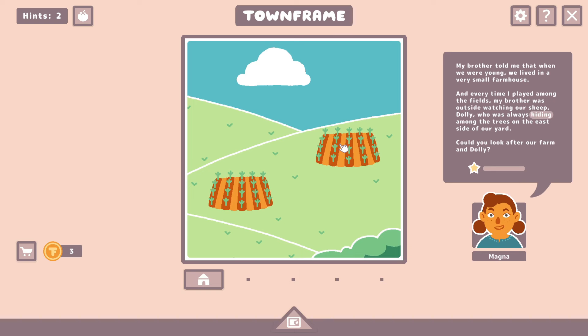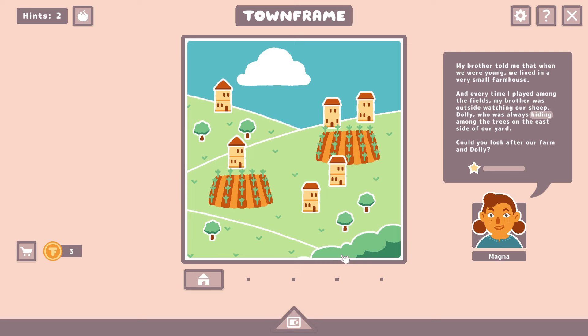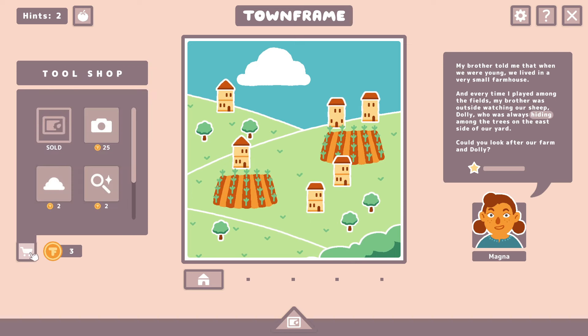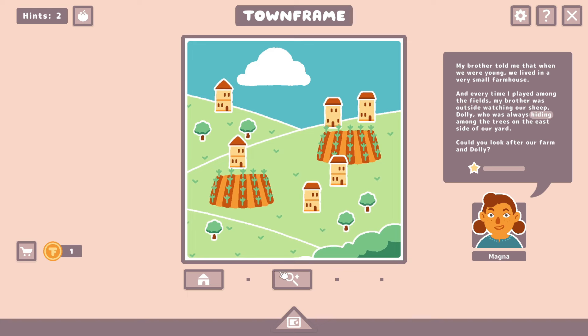My brother told me that when we were young, we lived in a very small farmhouse. And every time I played among the fields, my brother was outside watching our sheep — Dolly — who was always hiding among the trees on the east side of our yard. Could you look after our farm and Dolly? Okay, something's gonna happen with hiding. A tool to discover hidden things — I had a feeling because he said something about us having tools.